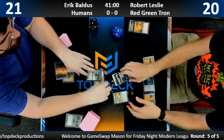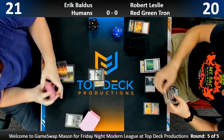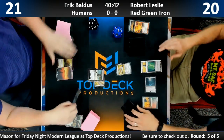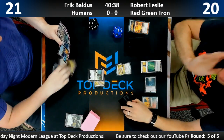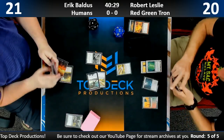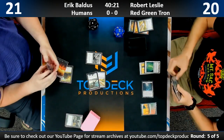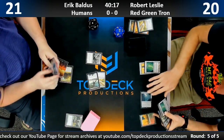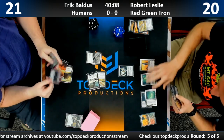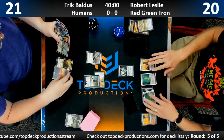Robert's revealing a pitiful hand there. He draws another Sphere — just what he wanted. If Visionary came back it'd be interesting how many archetypes it fits into — you could imagine seeing Hostage Taker, Gideon's Gift and Scarab God, recurring it with those and having a buy-back as a 4/4 that draws a card. Robert finally draws a payoff — he drew an Ugin — but he doesn't have Tron yet. He has a redundant Power Plant in hand. He plays another Sphere.